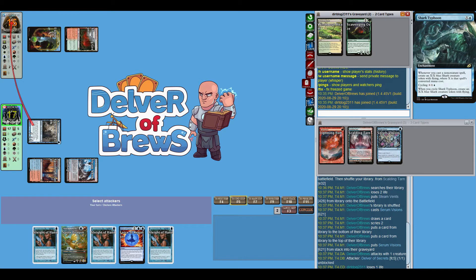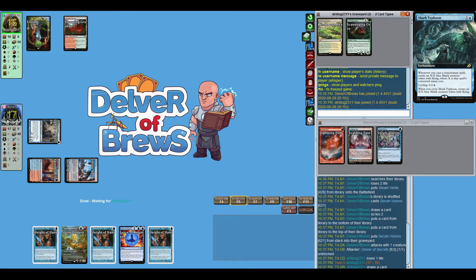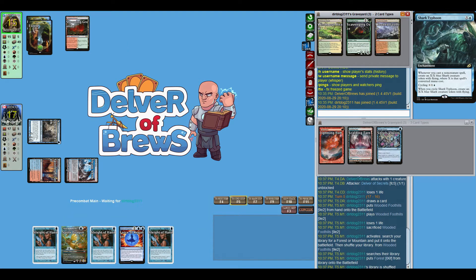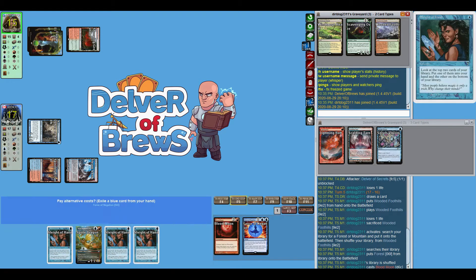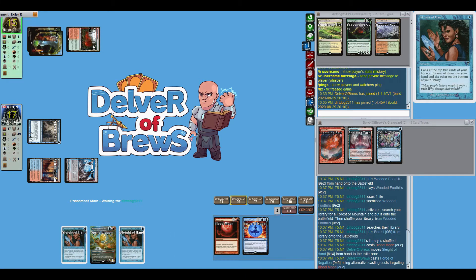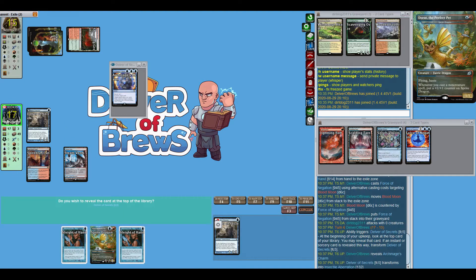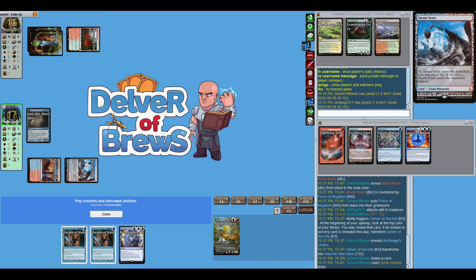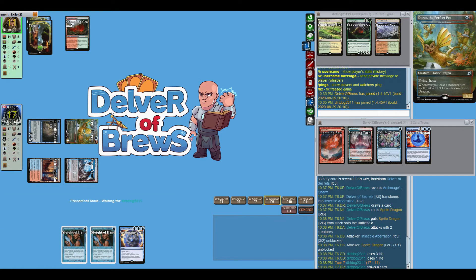I put Shark Typhoon to the bottom; right now with this hand it's just not something we want. We attack in with our 1/1 Delver and face the wrath of Blood Moon, but we're definitely going to counter it and exile Sleight of Hand to get rid of it. Close call! Archmage's Charm would definitely flip Delver but we don't have the mana, so we put Sprite Dragon down and attack with both.